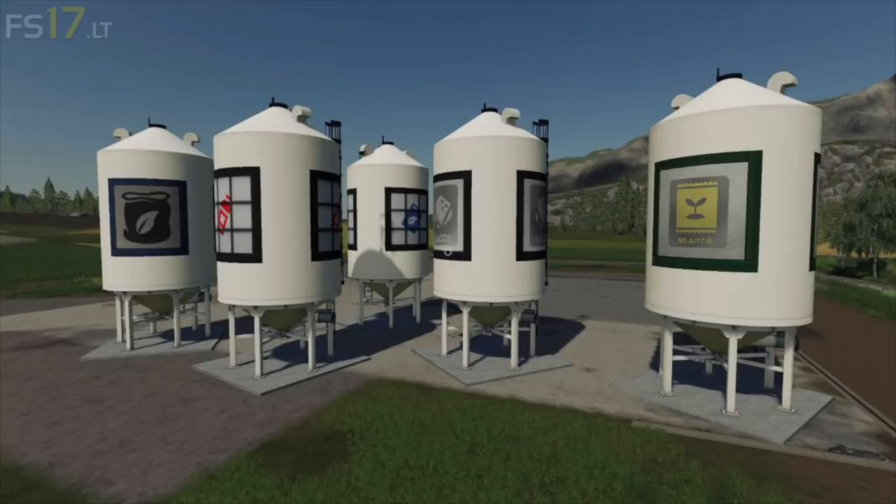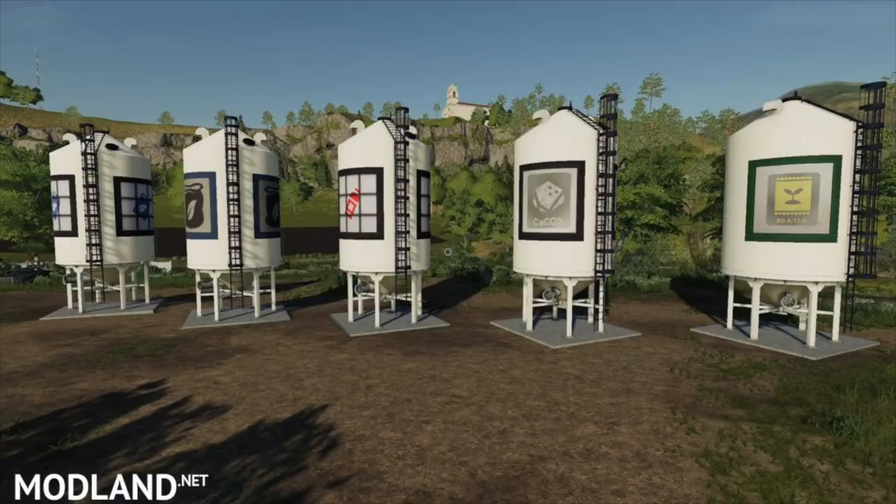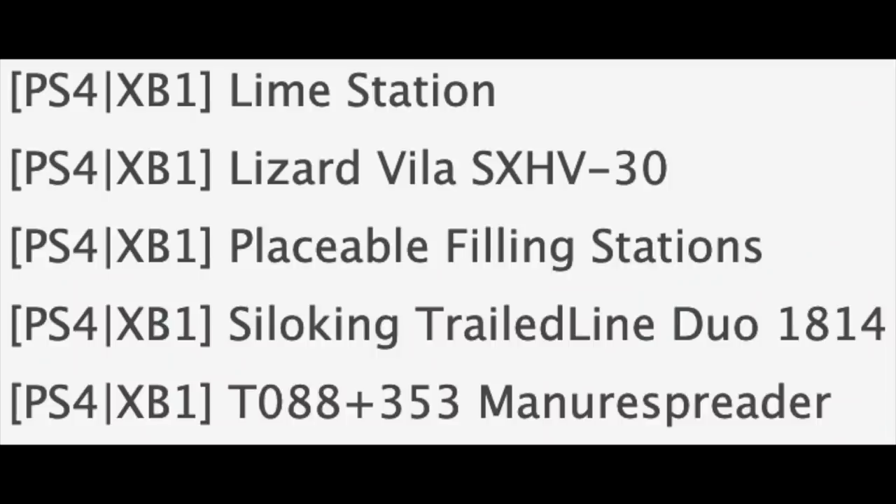We've also got Placeable Filling Stations in testing for console right now, which is super exciting. Anything we can do with pallets we'll likely be able to do with this — seeds, fertilizer, herbicide, lime, liquid fertilizer, stuff like that. This kind of mod has been missing on console and I'm glad to see more like it coming.